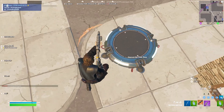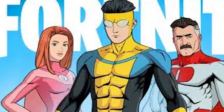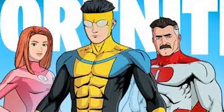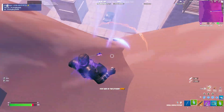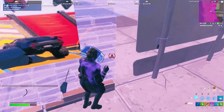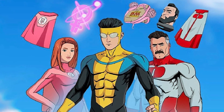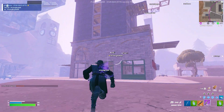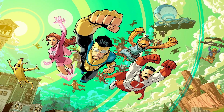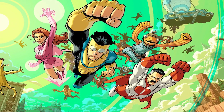With this upcoming collaboration there are actually three brand new skins: the Atom Eve female skin, the Invincible skin himself, and then finally Omni-Man, which I know a lot of people are super excited to use. Just like normal collaborations in Fortnite, each one will come with its own back bling, harvesting tool, and there's even going to be an exclusive emote as part of one of the cosmetic bundles you'll purchase in the item shop. We also have this loading screen, which is one of the cooler loading screens we've gotten with these anime collaborations in the past.